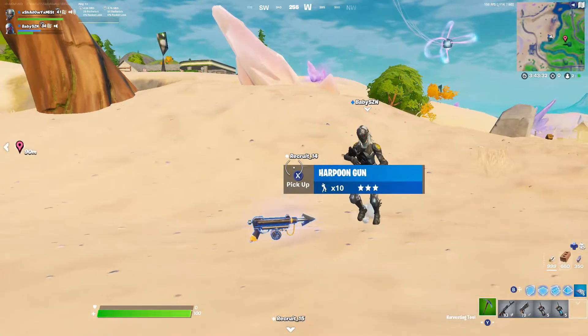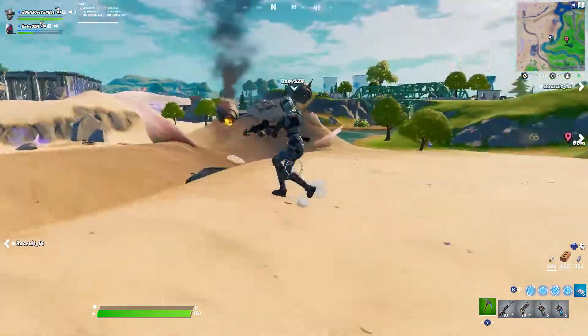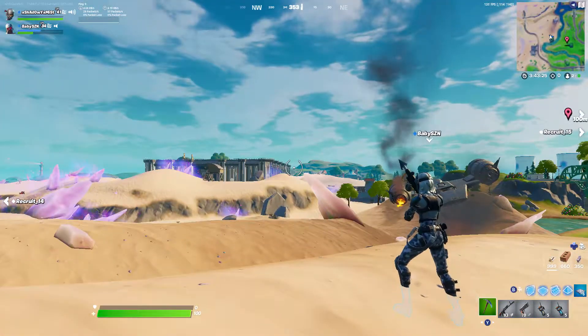Anybody that sees you will not be able to attack you or see you when you're in this glitch. They will only be able to hear the sand that's moving around them, but they will not be able to see where you are.